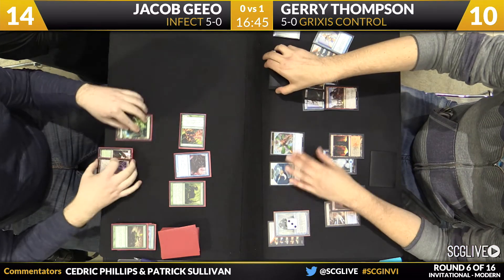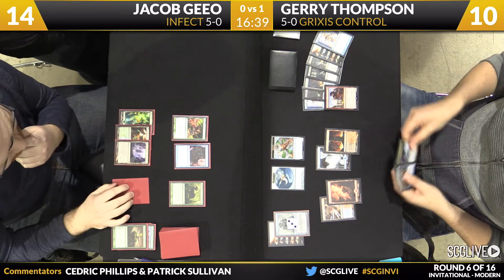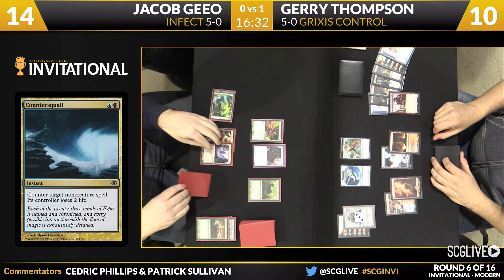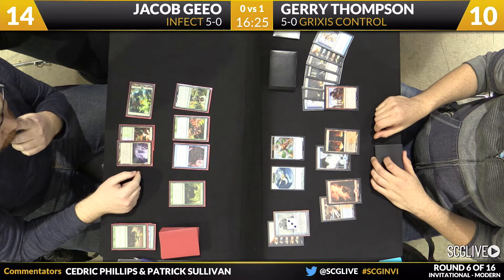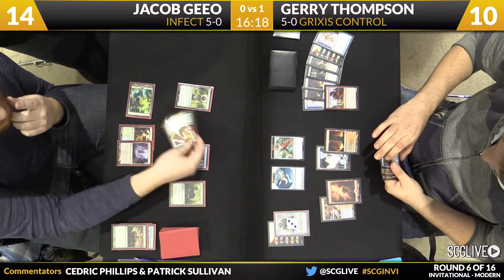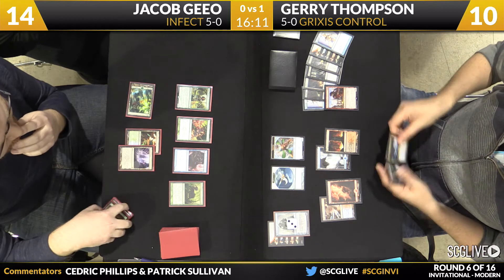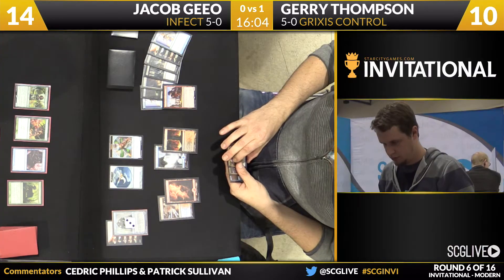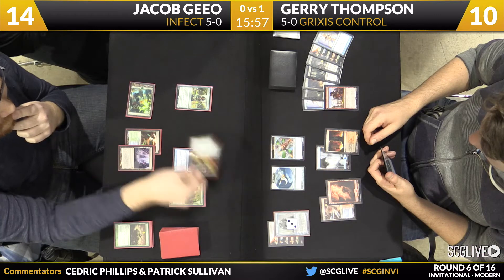You can actually see his hand right now — another funky one there in Counter Squall. Any cheap interaction is going to be good against Infect. Two mana is starting to hit the point of being a little bit too expensive for the matchup, which really shows how fast Infect can be. But any Negate is good — this is essentially a Negate. Noble Hierarch going to come down. Wild Defiance makes things a little awkward for Kolaghan's Command, and the Blighted Agent means it's not quite as simple as just getting back Pia and Kiran Nalaar and replaying it to lock him out.